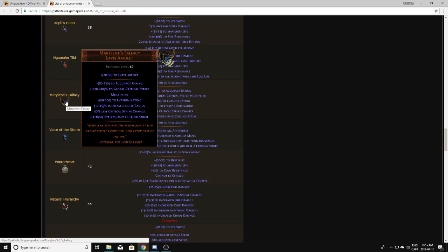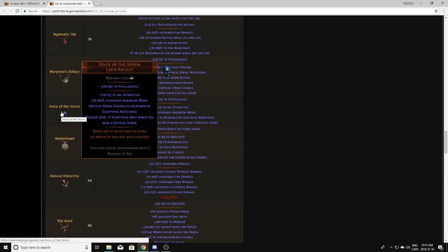Marlene's Fallacy is basically the opposite of Ungil's Harmony — this one gives a ton of critical strike multiplier but removes a bit of crit chance. These are worth more than Ungil's Harmony but still not worth a whole lot. With a very good implicit from corruption it can be worth something, but I typically don't even pick them up. Voice of the Storm is worth a few exalts this league — you definitely want to pick this up. They drop from the Ash Breach, the Ash Domain boss, and I believe from the domain itself.